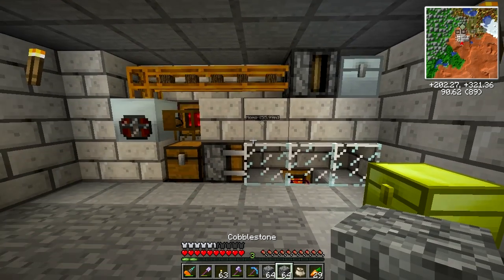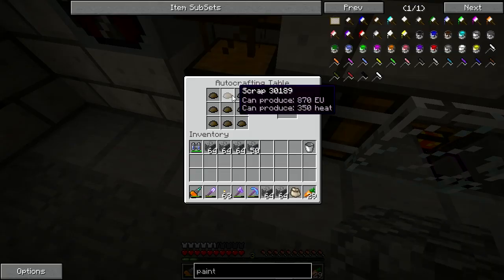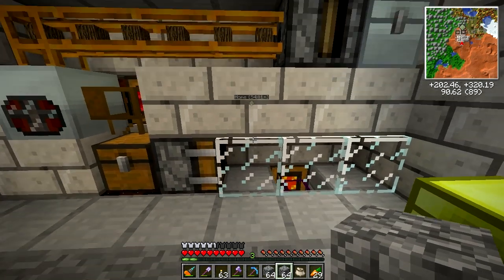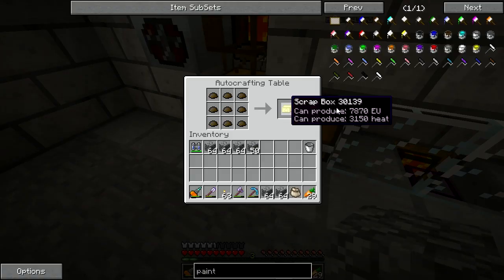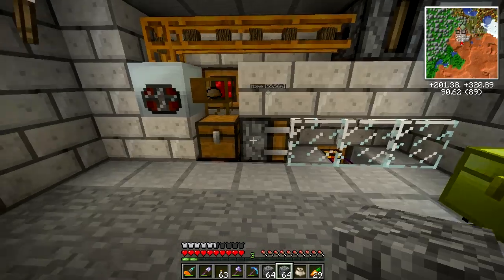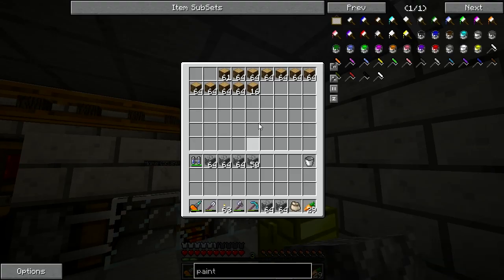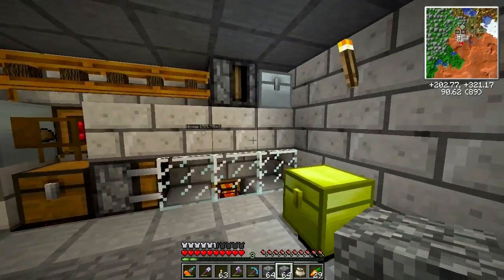This is an automated recycler, which takes the scrap — you can see it moving there — into auto-crafting, which feeds through the auto-crafting table into scrap boxes. Those are moved into here, and this thing deploys them. A scrap box basically gives you a random item when you right-click it, and there are chances for a lot of items — you can even get diamonds. There's a chance for a lot of valuable stuff.